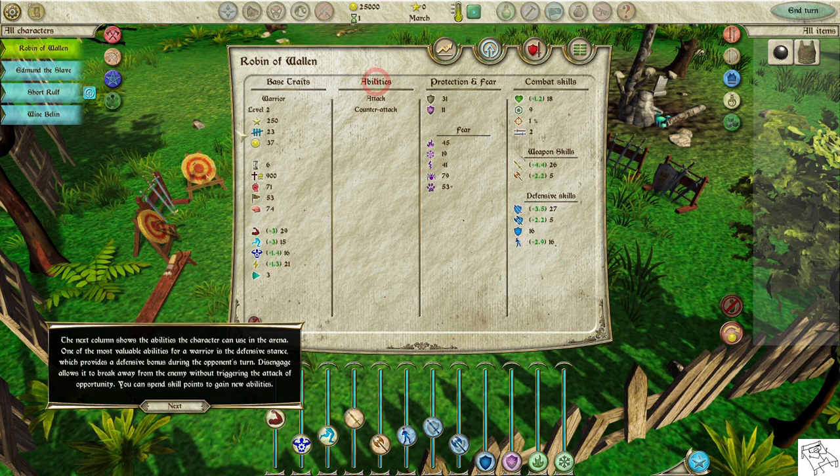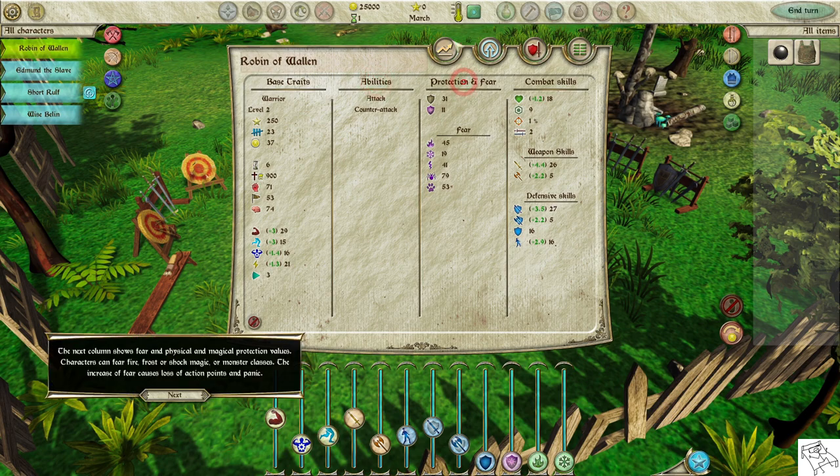The next column shows the abilities the character can use in the arena. One of the most valuable abilities for a warrior is the defensive stance, which provides a defensive bonus during the opponent's turn. Disengage allows breaking away from the enemy without triggering an attack of opportunity. You can spend skill points to gain new abilities. The next column shows fear and physical and magical protection values. Characters can fear fire, frost, shock magic, or monster classes — increased fear causes loss of action points and panic.